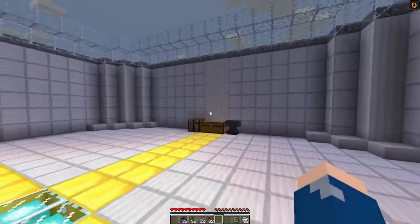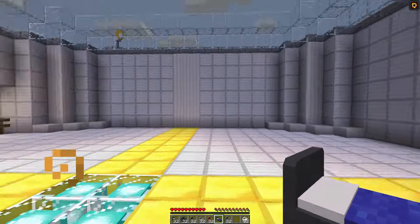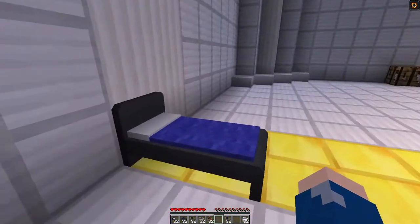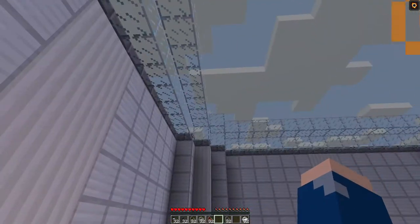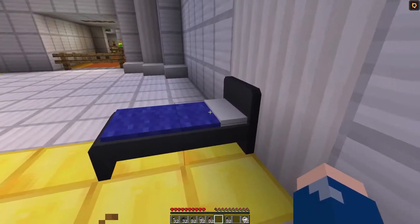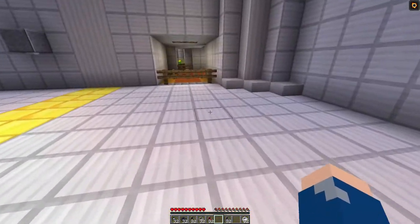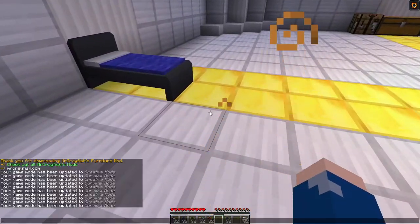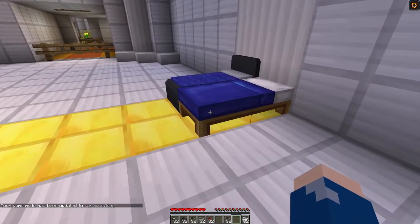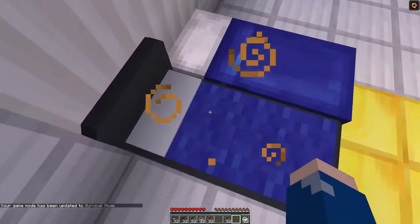So that is the fire alarm. Next, we have the blue modern bed — there are other colors, but I just chose this one. It's actually perfect timing as it's turning to night. This is the blue modern bed; as you can see, it's like an ordinary bed. Here is the normal Minecraft bed, and then this is the modern one — they are very different, which is quite cool.